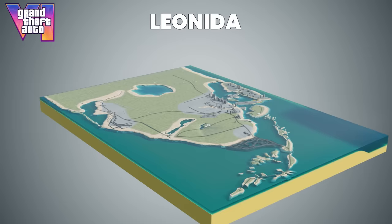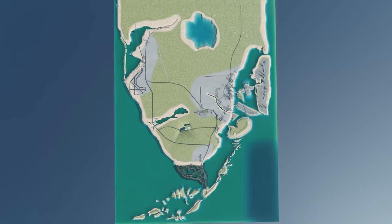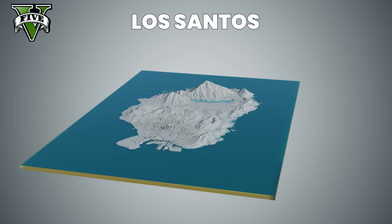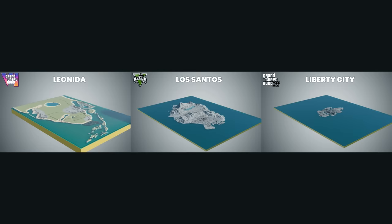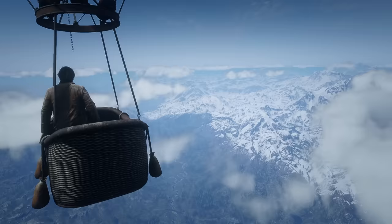This model of the map is based on everything we have access to at the moment — all of the leaks and trailer shots. With what we have and know now, we're able to see roughly how big the map should be. Compared to GTA 5 and GTA 4, this is what that looks like. We don't know for a fact what goes on beyond the northern area of the map. Many people are expecting this to be the biggest, most detailed GTA map, but a comparison of the GTA 5 map and the GTA 6 map reveals a similar play area.